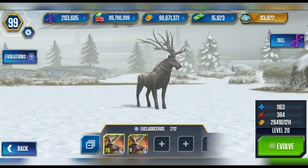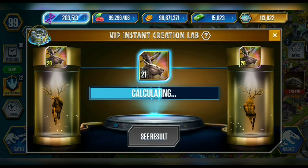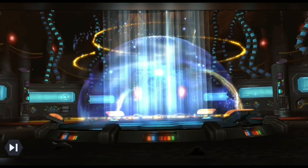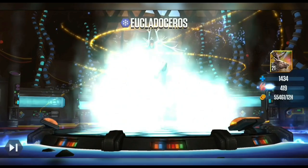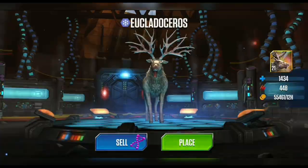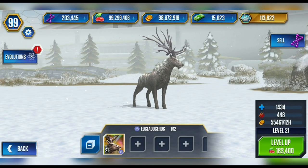Similar rigs include Megaloceros and Synthethoceros — the one with the horn on the front. It's been a while since I've mentioned that one. We can expect it to be similar to Euclidoceros. I'm not sure if Euclidoceros is an attack creature or a health tank.